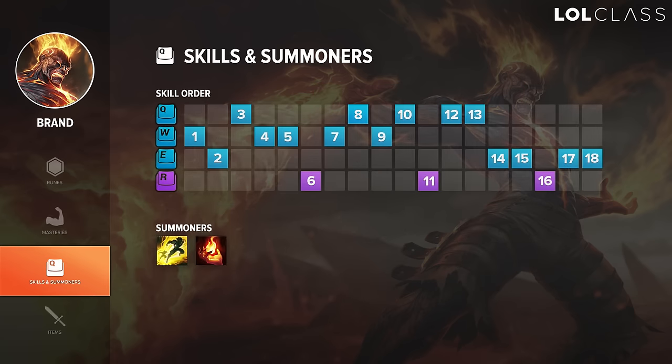For Brand at level 1 I either start W or E — E against close range or melee matchups, and W against most matchups. After that you want E, Q, and W in any order by level 3. After that you want to be maxing W into Q into E. The reason for maxing Q second is that E has such a low range, and even though it helps with wave clear, the reduced cooldown on the stun and increased damage from Q actually does a lot more overall.